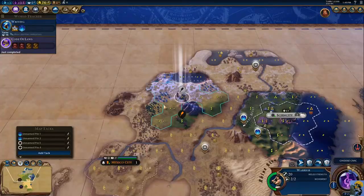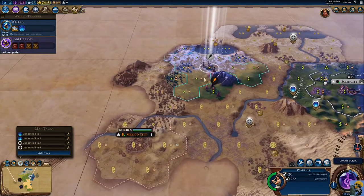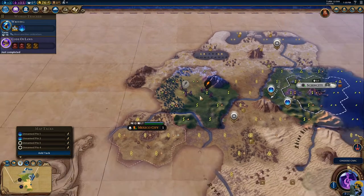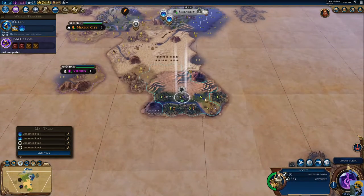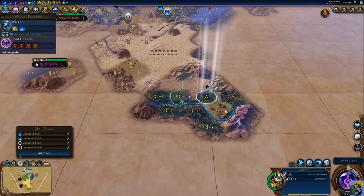I'm not going to mess with God King — I don't need the faith right now. Getting a religion up is not a huge deal for me. And there we go — there's the other continent, we found it!